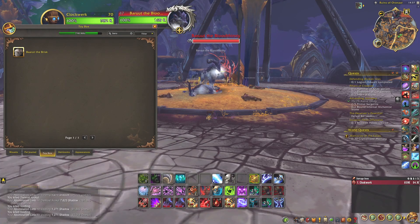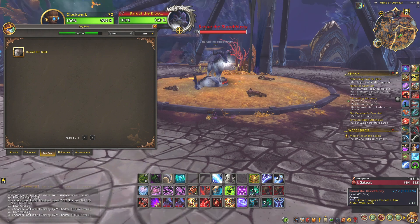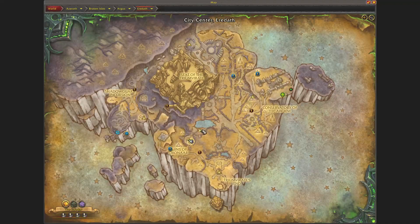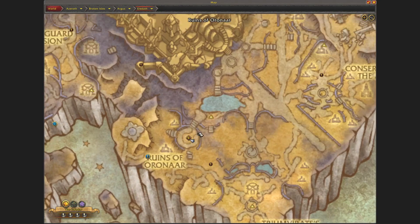Hi, welcome. Today I want to tell you how to get the toy Barut the Brisk. This toy drops from the rare Barut the Bloodthirsty. He's located right here in Aridath in Argus, at this location just northeast of the ruins of Urunar.